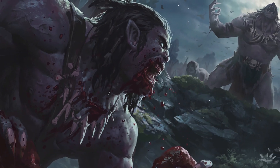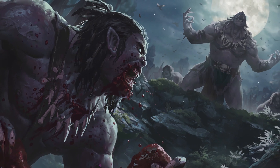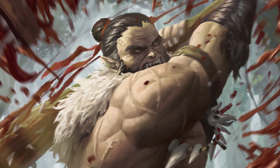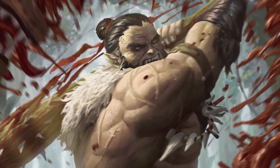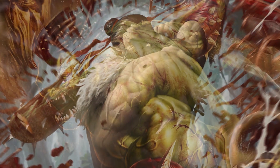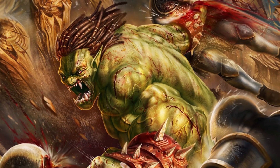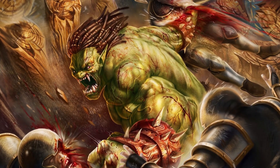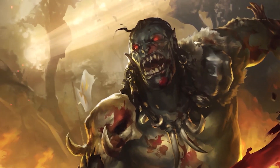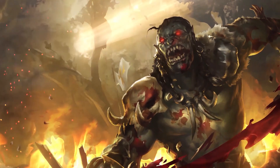In the depths of the Savage Lands, a lone brute has carved out his territory in blood and bone. Abandoned to the mercy of the jungle as a cub, he fought to survive, fending off vicious beasts and scavengers. Yet this struggle has forged an alpha predator, relentless and unflinching, tearing through anything that gets in his way. Reckless, savage, and uncontrollable, Reinar is driven by his bloodlust and base instincts.